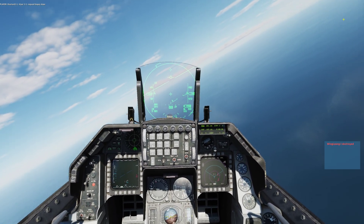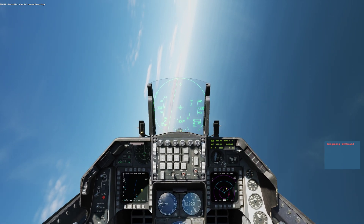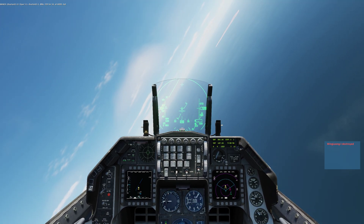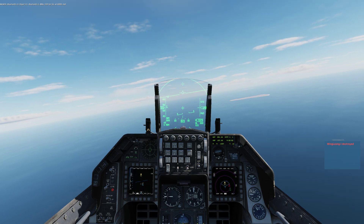Overlord, 1-1, 1-1. Request bogey dope. 1-1, Overlord. Prop: 1-0-4-4-40 at 3,300-500. Cuts.